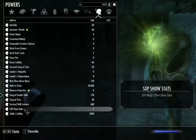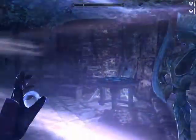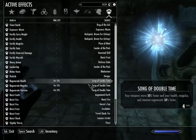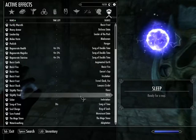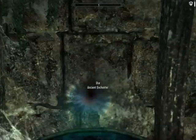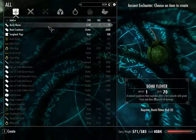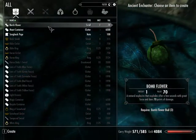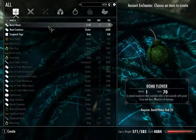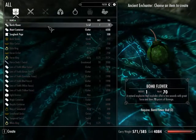Now, the normal Song of Time. When cast normally, it heals you a little bit. Song of Time also allows you to craft things at the Ancient Enchanter, such as bombflowers. If you have bombflower buds, you can craft bombflowers at the Ancient Enchanter with the Song of Time active. The idea is that you're focusing time and making the bud bloom into a flower, so that makes bombflowers a little easier to get.